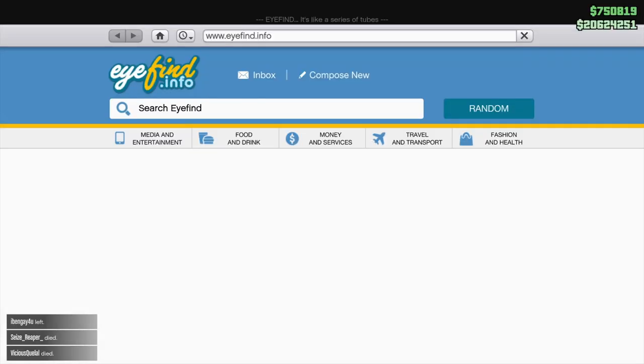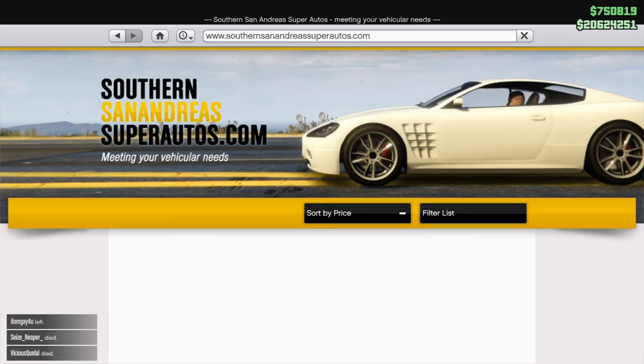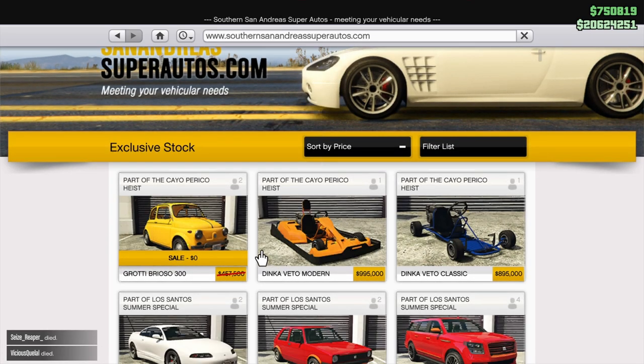It's free this week from Southern San Andreas — claim your free Grotti Brio. There are also some new cars this week: the Dinko Veta Modern, and the Dinko Veto Classic also released for sale this week. That one was free last week, so if you missed the opportunity, sorry about that.